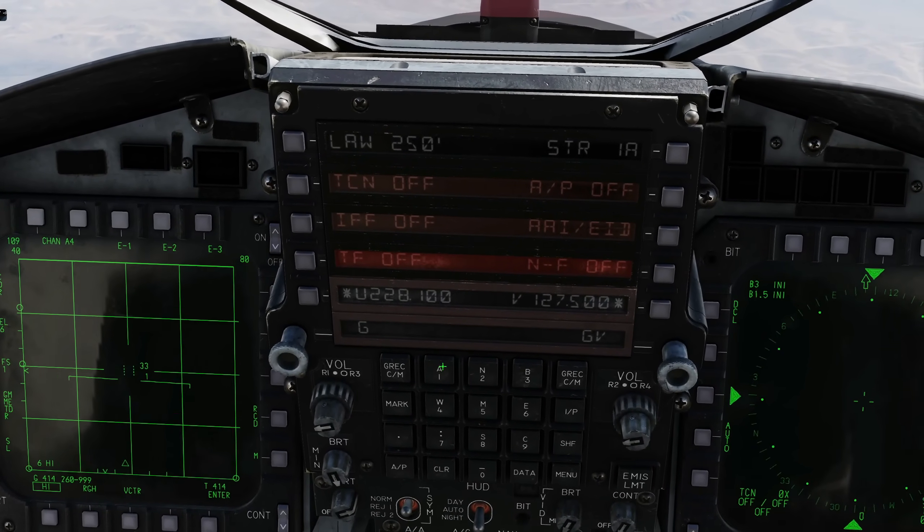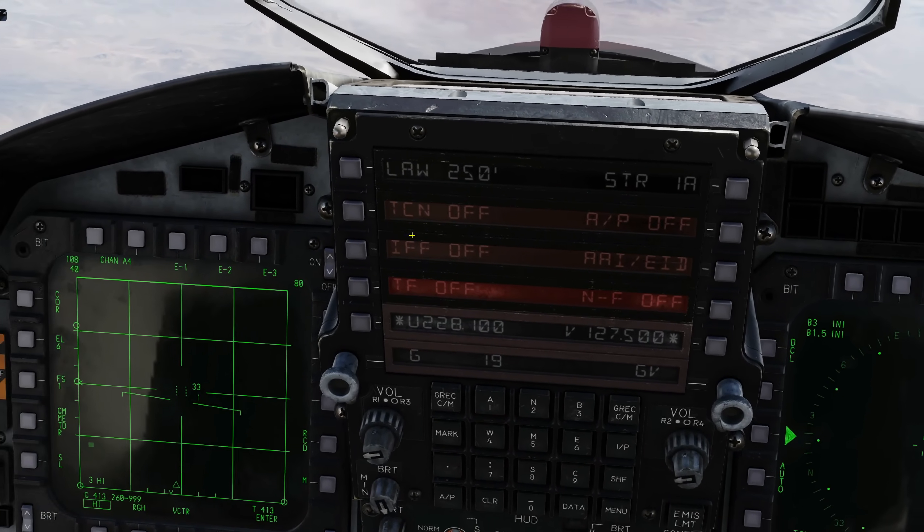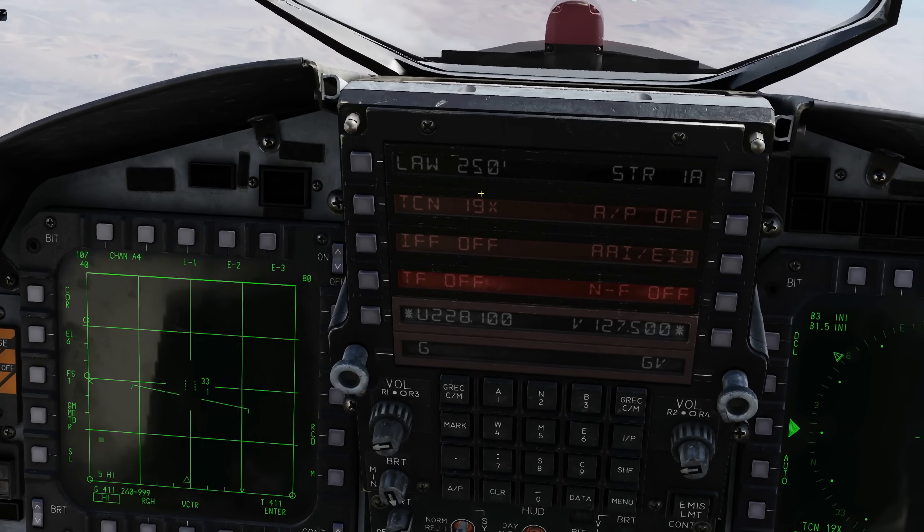On our scratch pad, type 19, and assuming we're in our base UFC menu, press there — TACAN. TACAN is now turned on and switched to 19 X-ray.